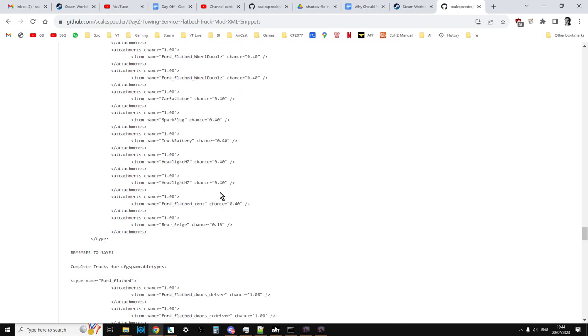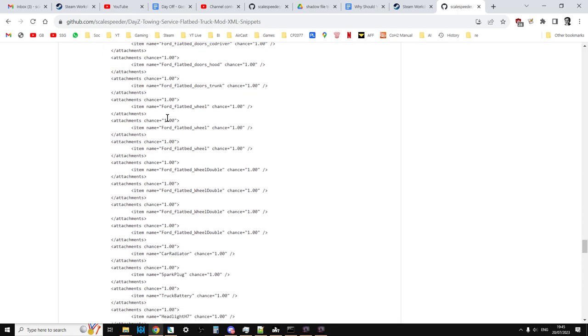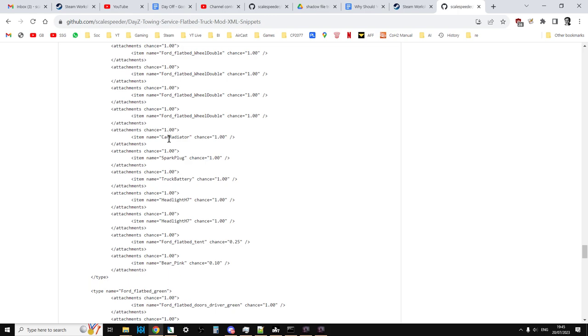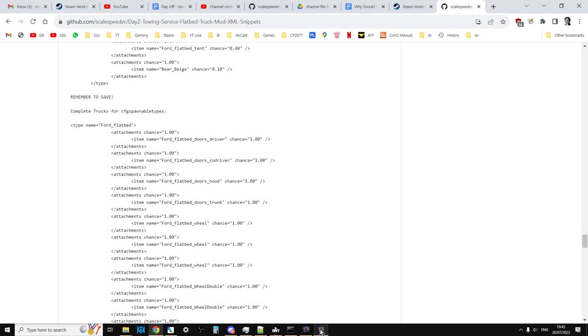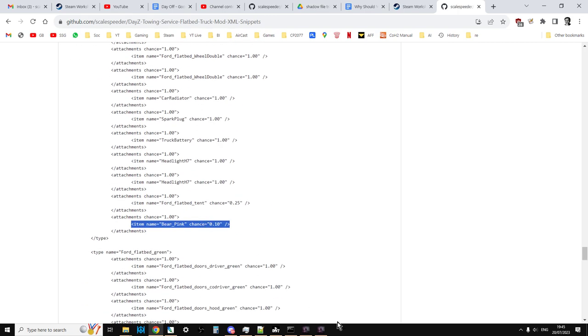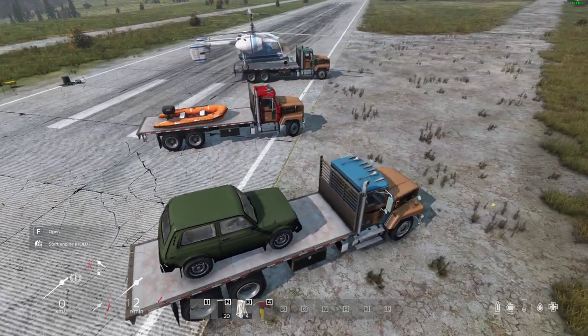If the bits spawn in okay on your server — the Ford flatbed doors and all the accessories — then you can use the top section, where the chances are around 40 for a lot of the stuff. However, if they're not spawning or you want your trucks to spawn in almost ready to go, use the second section of the cfg spawnable types. In that one, the attachment chance is 1 for all the wheels, the radiator, spark plug, battery, and headlights. There's a small chance it will have the tent on the back and a small chance it'll have a teddy bear in the cockpit. Players will still have to fill the battery with water and fill the fuel tank with fuel.